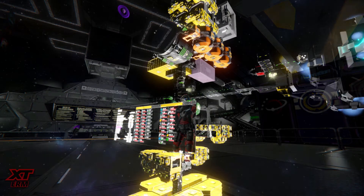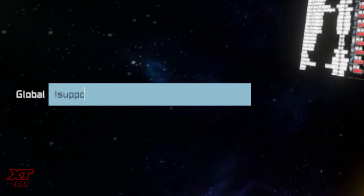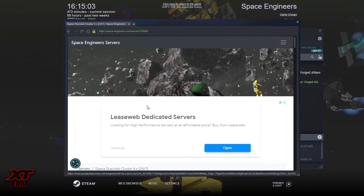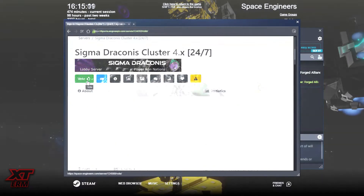To get your daily reward, type the command exclamation mark, support us. This will open the in-game Steam overlay onto the Space Engineers server website. Now click Vote.